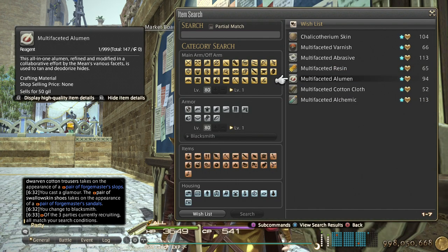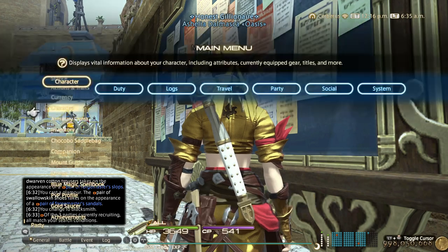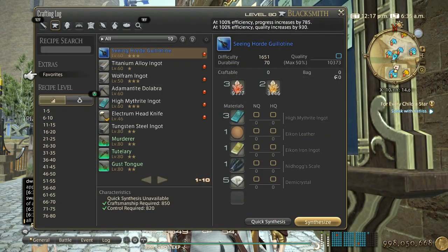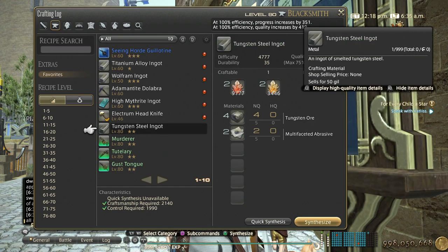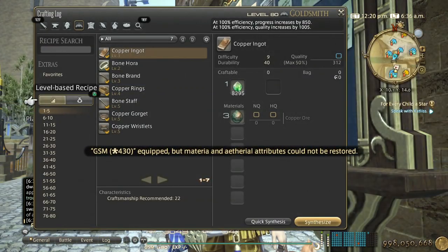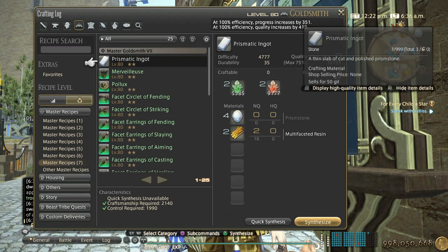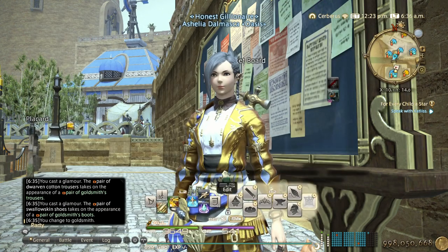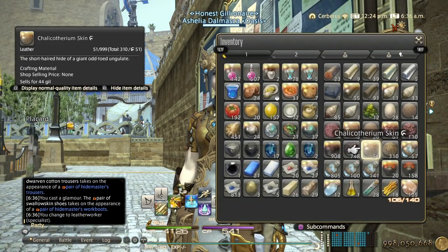If it's going by the Stormblood schedule or Stormblood planning, then that's going to be the case. You can also just prepare the intermediate materials that use those tombstone materials, like the tungsten steel ingot for goldsmith — it's master recipes — and the prismatic ingot for leatherworker.